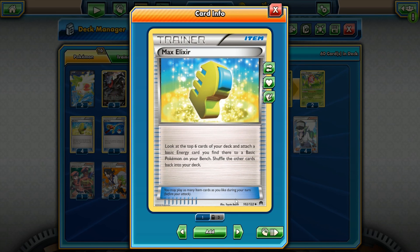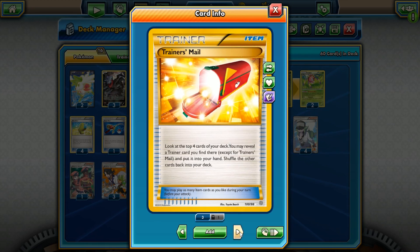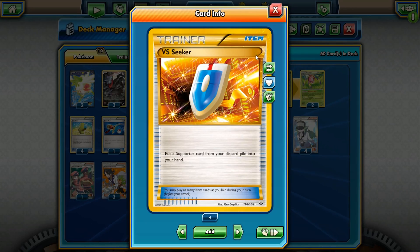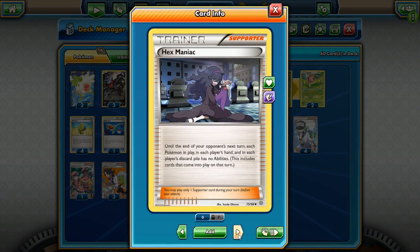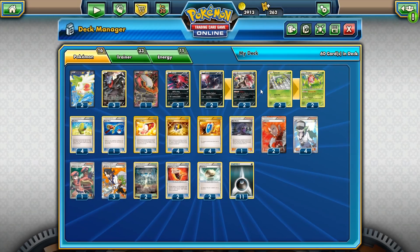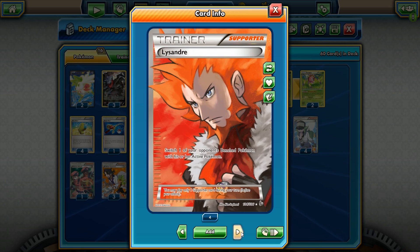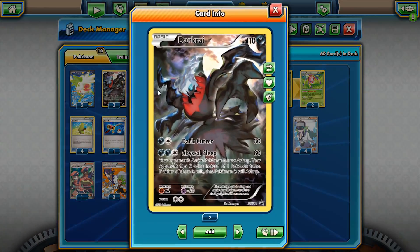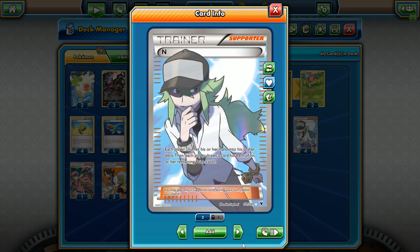We're going to be using four Max Elixirs, trying to get energies out into play as fast as we can. We have Super Rod in case we lose some Zoroarks or Zoruas. We have three Trainer's Mail and four Ultra Balls, plus four VS Seekers. We have Hex Maniac — one copy — in case we want to shut off abilities. Make sure you use your abilities first, especially Stand In after Poisonous Nest, before using Hex Maniac to stop your opponent's Shaymin and other abilities. We have two Lysandres to drag out Pokémon from the bench.